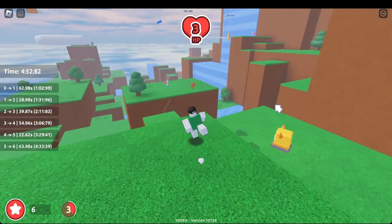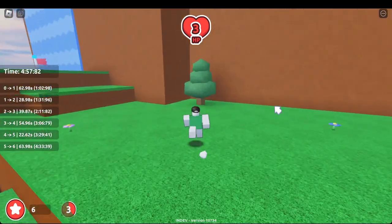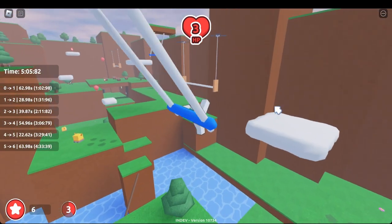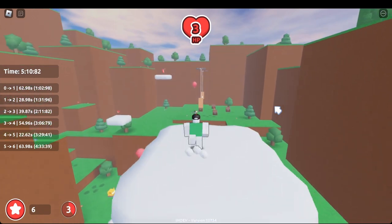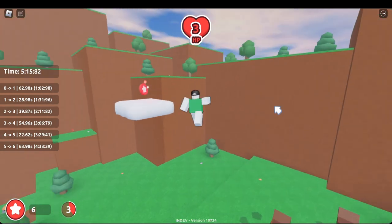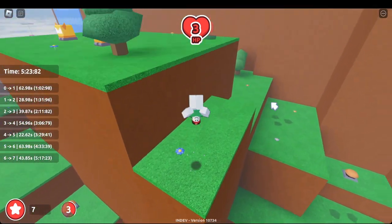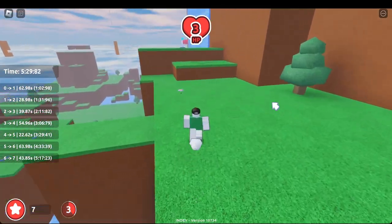We're gonna have to get that one over there, so in order to get it you have to do this long obstacle course — don't worry, it's not too hard. Skip this cloud. I believe that is all of the points in this area so it's time to leave, but right on your way out go to this waterfall.